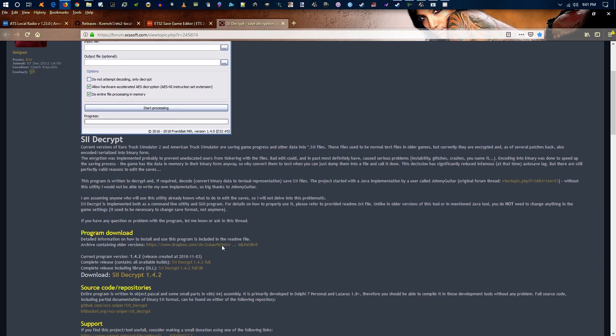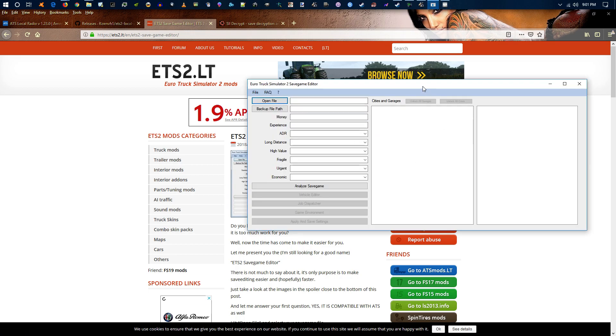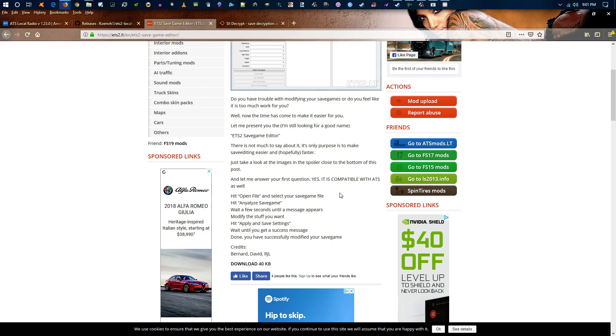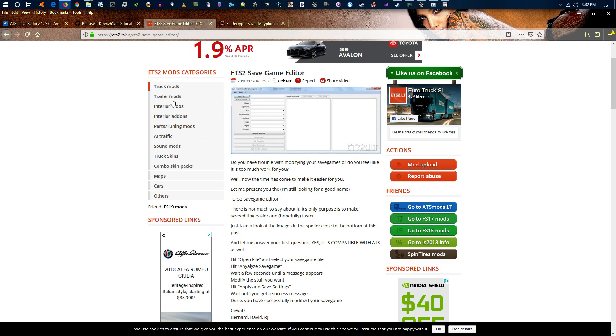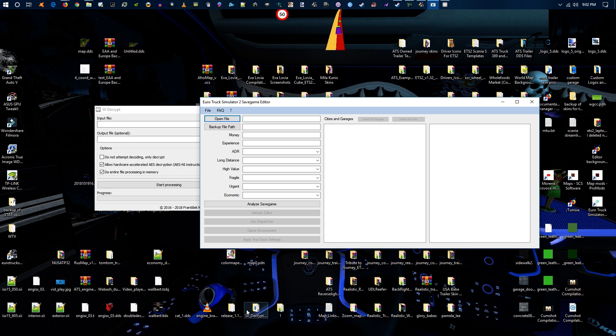Then go over to the ETS .lt website and download the save game editor program, which is what we have running here. It's compatible with ATS as well. The basic workflow is: hit open, select your saved game, analyze it, wait a few seconds, modify what you want, hit apply, and you get a success message. You can put either program anywhere you like — I just put them on the desktop to make it easier.